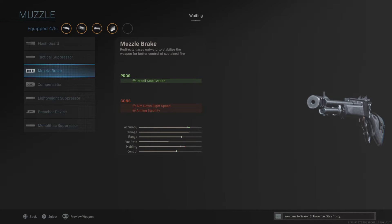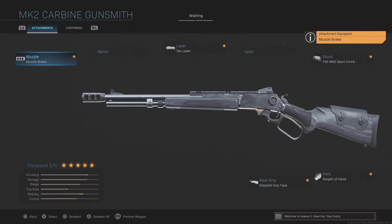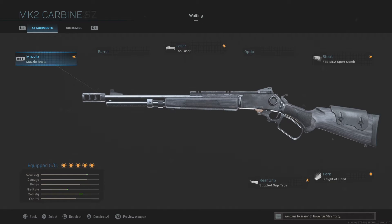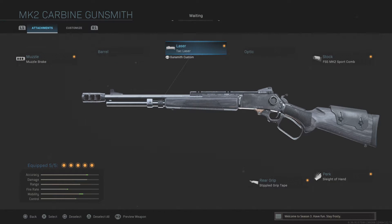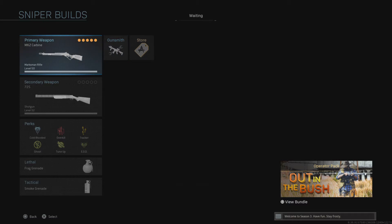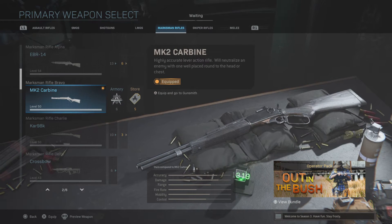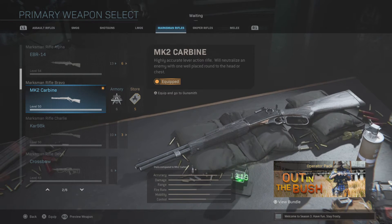I do run the Muzzle Brake on here, kind of for the same reason as the bigger sniper rifles — for better re-centering. It is lever action so it just helps out recoil. For the perk, we're going to run Sleight of Hand because this gun only holds six rounds and you have to feed each individual round manually. Sleight of Hand is definitely a must for this gun. So the full build: Muzzle Brake, Tac Laser, FSS Mark 2 Sport Comb, Sleight of Hand, and Stipple Grip Tape. A really fun gun — it takes a lot of skill to master, but if you can get it you're absolutely solid.